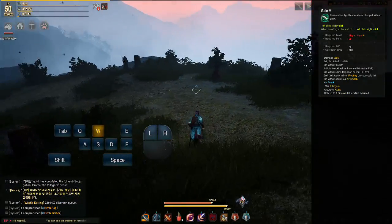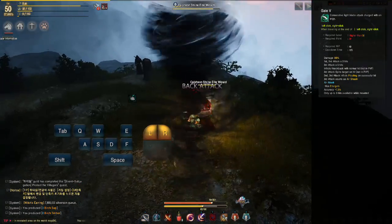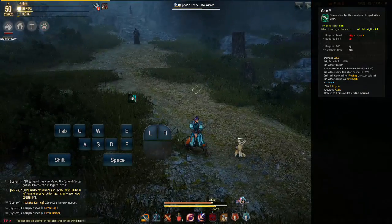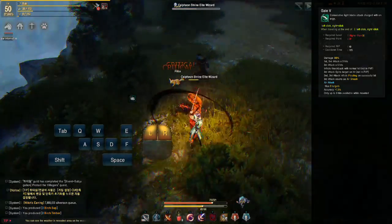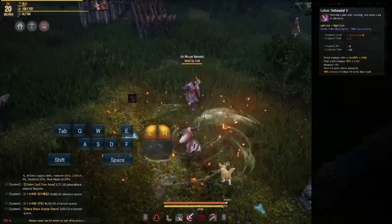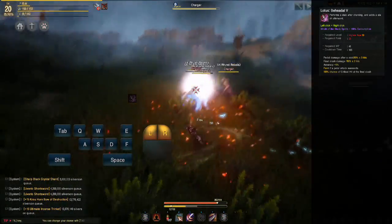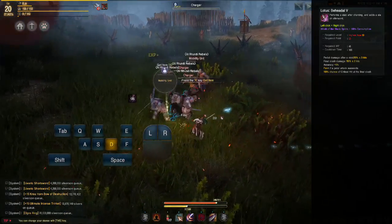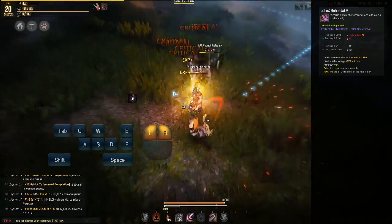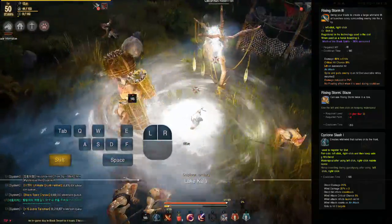Now for the differences between Blader and Plum. Blader gets Gale: hold both mouse buttons to swing forward several times and unleash a tornado with multiple hits around you. This knocks enemies back and down, deals a lot of damage at max rank, and has a 12-second cooldown. Plum instead uses Behead, which also deals a lot of damage and is a main part of her rotation, but uses a feint instead of knockback. Blader also gets Rising Storm (Shift+Q), the main AoE grinding damage skill.